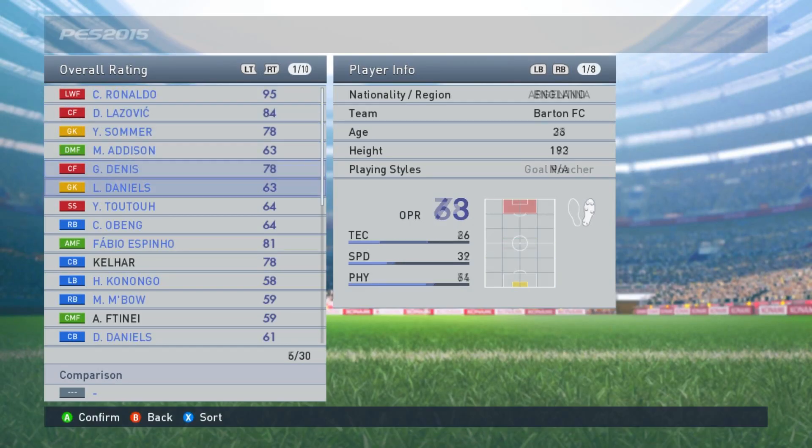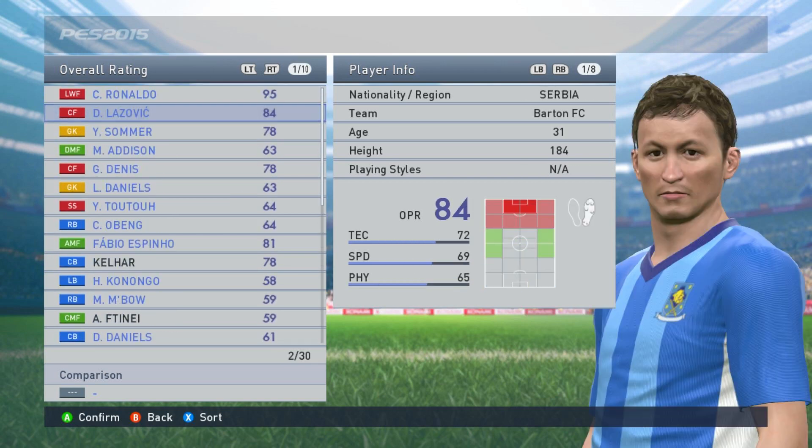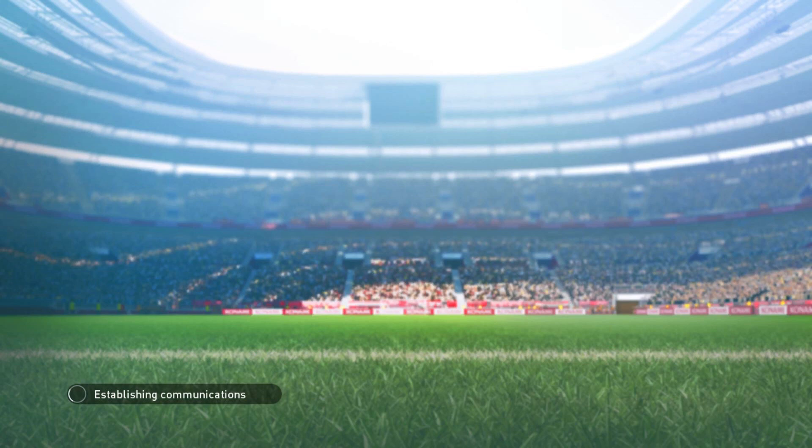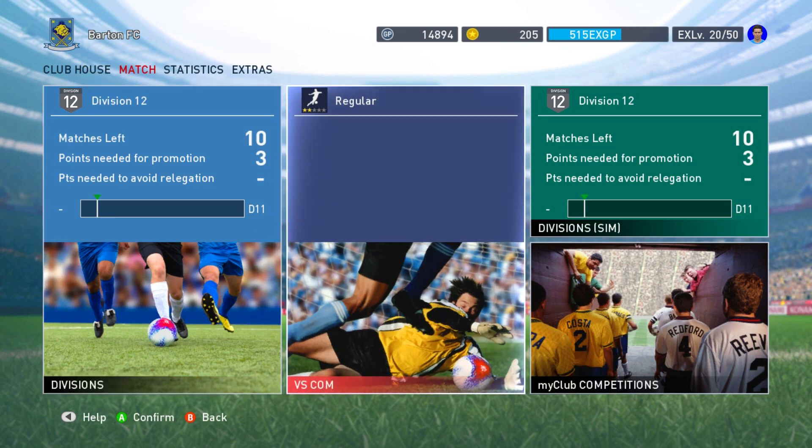My Club Members shows your squad list and manager list. Moving on to Match - you've got Online Divisions, basically like FIFA where you play against people online and get promoted from division 10 upward. 'Regular' is just versus the computer, and I believe a certain amount of wins increases the difficulty. 'Division Sim' I believe is where you sim games rather than actually playing them, so you have to be tactical about it.